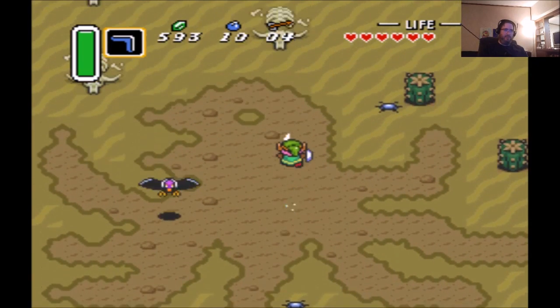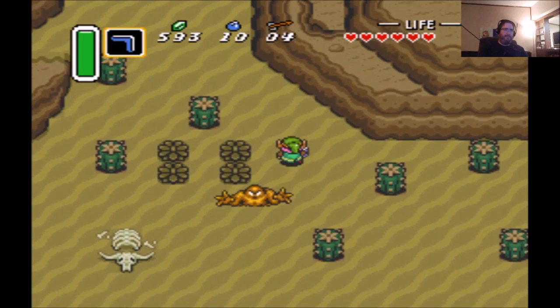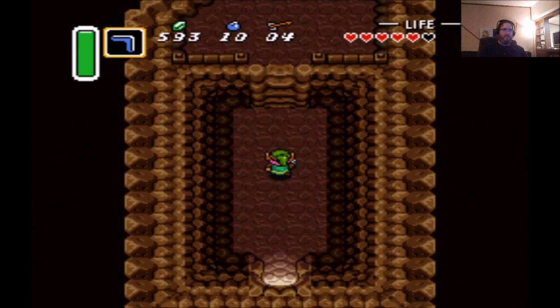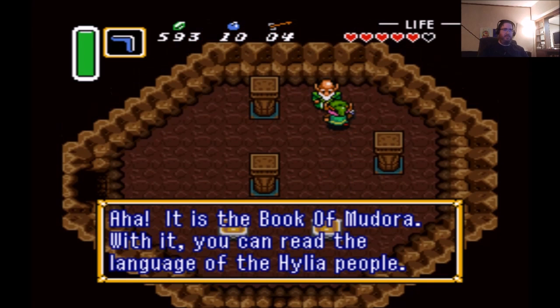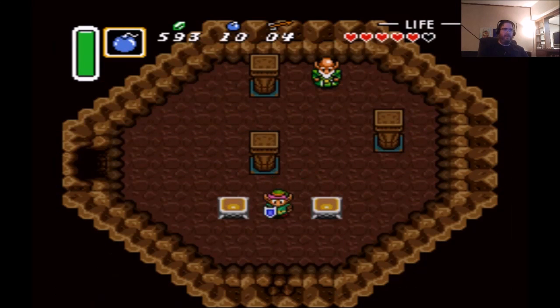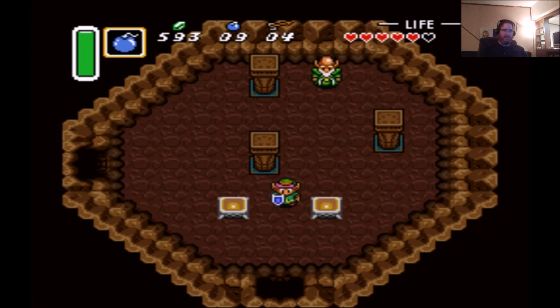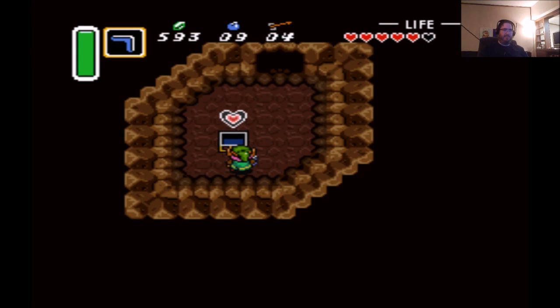There are more heart pieces on this particular part. Heart piece is in here — pretty sure. Talk to this guy about the Book of Mudora: it lets you read the language of the Hylian people. That's one of the cracked wall types I was mentioning — there are three types in the game. The type we got with the Pegasus Shoes, and a third type we haven't seen yet in this episode. That third type you cannot open with the Pegasus Shoes — you have to use bombs.